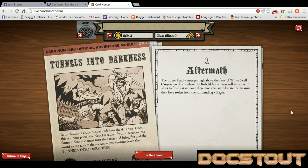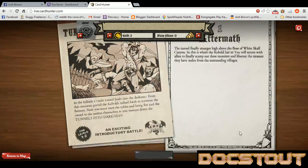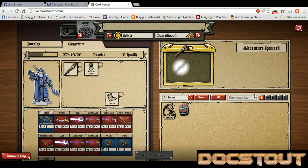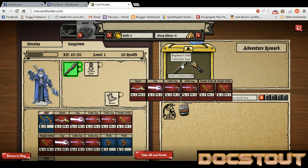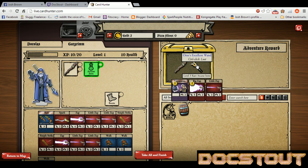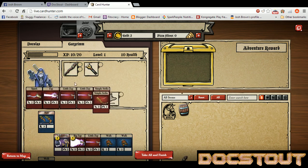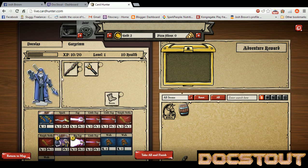Aftermath. The tunnel finally emerges high above the floor of White Skull Canyon. So this is where the kobold lair is. You will return with allies to finally stamp out these monsters and liberate the treasure they have stolen from the surrounding villages. Let's grab some loot here. Open our chest and we find a beginner's staff and Orzo's Excellent Wand. We will happily put that on Gar and upgrade the beginner's staff — oh, it's just another beginner's staff. That's fine.